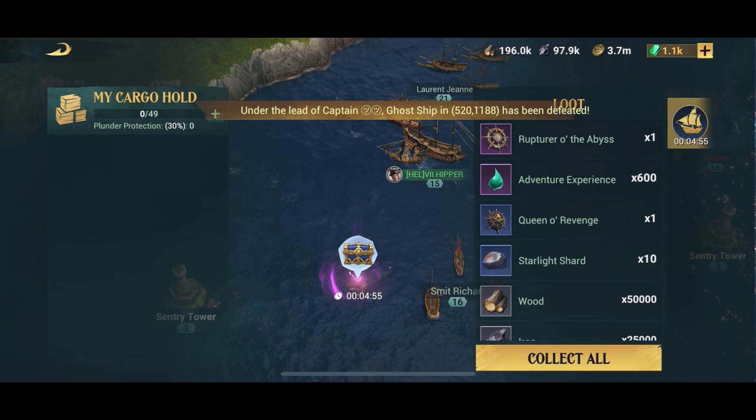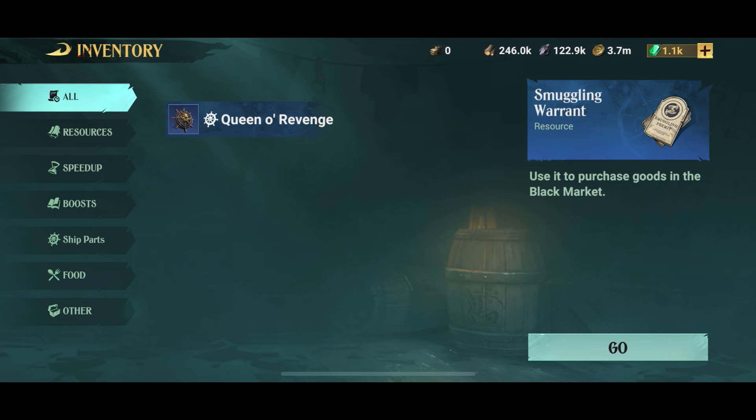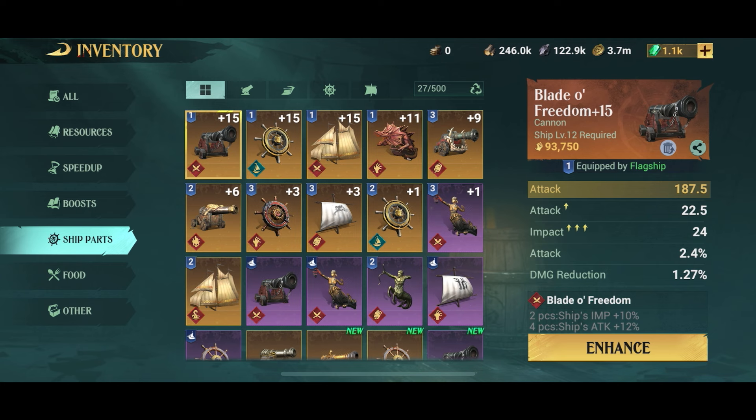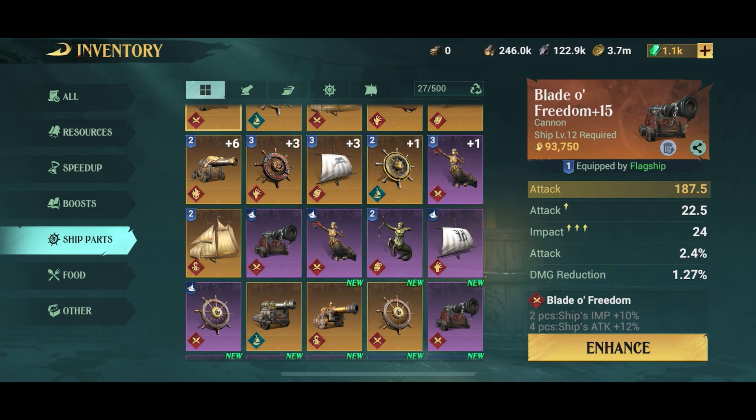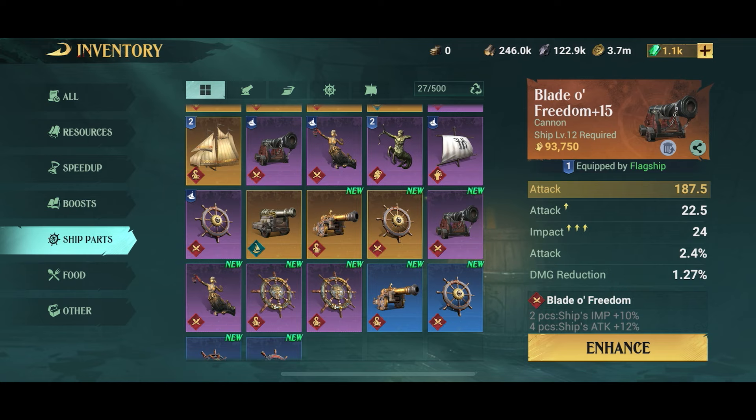I've killed my five monsters, so let's have a look at what I actually got. I'll check my inventory in the ship parts section. Parts already equipped have a little blue number in the top left corner — a one means flagship, and two and three are the smaller ships. Anything with green letters is what I just picked up fighting off sea monsters, so now we need to go through and see if there's something we can use.